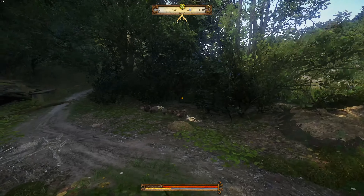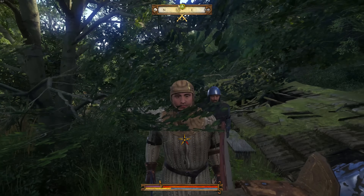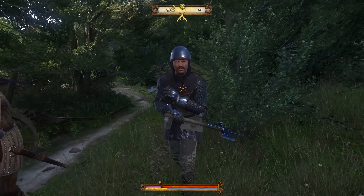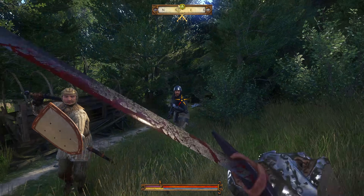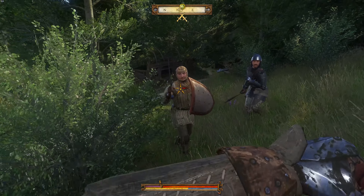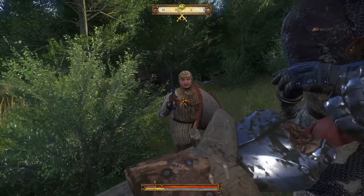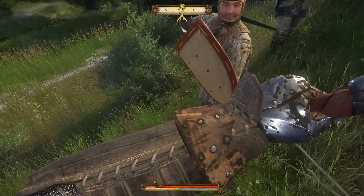Also try using the feint technique — this is where you hold your sword in one direction and then quickly attack from a different side. This will confuse the enemy about which direction you are attacking, and you have a better chance of landing that strike. Try holding your sword to the bottom left, then when they move their defense down, quickly attack the top zone. This can be a very simple way to start an attack with an easy hit.